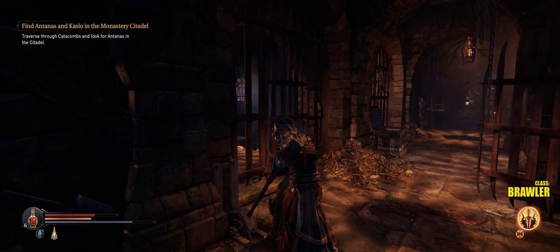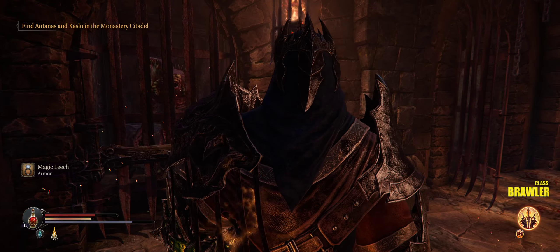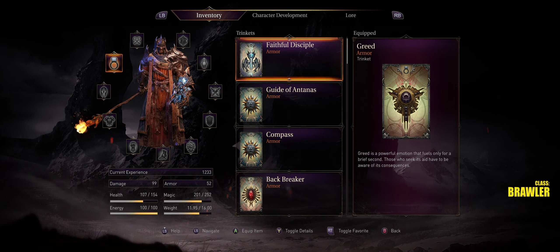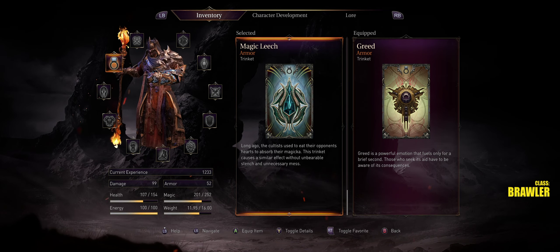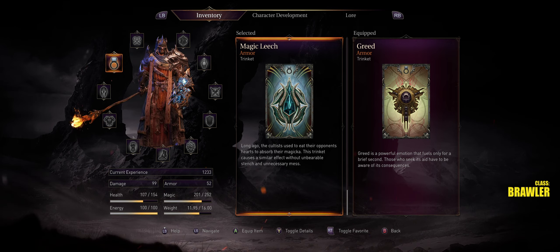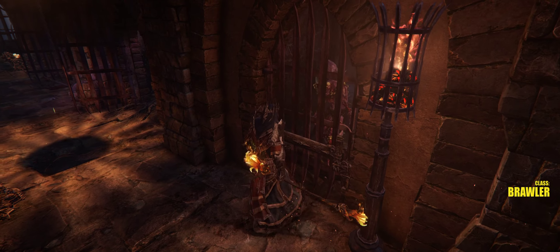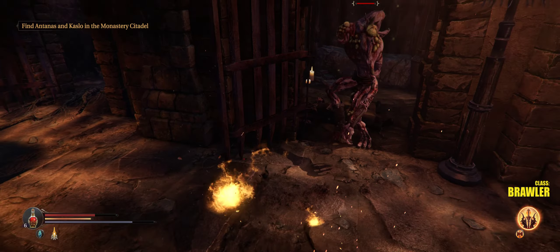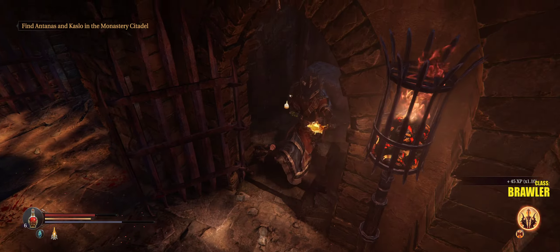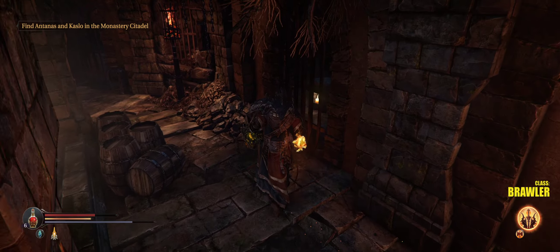This opens up that door which we were on the other side of a moment ago. And here's magic leech armor — I think with each kill you absorb magic, which I don't actually really need since I have so much magic. I'll look up what the magic leech does before the next video and see if it's something we want to use.